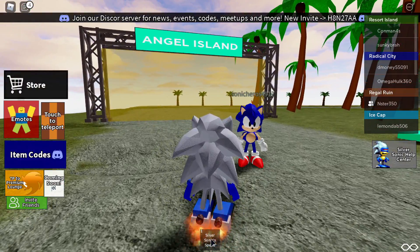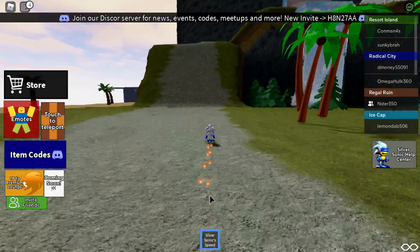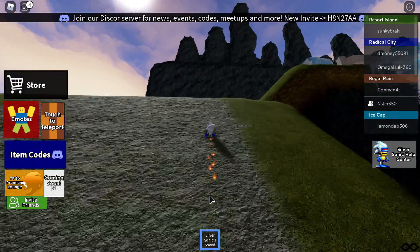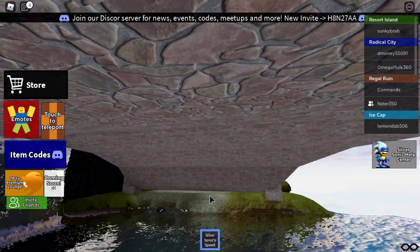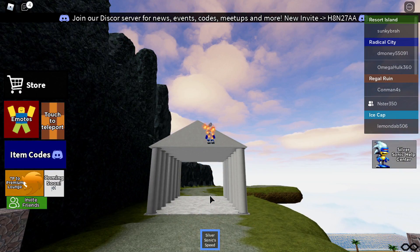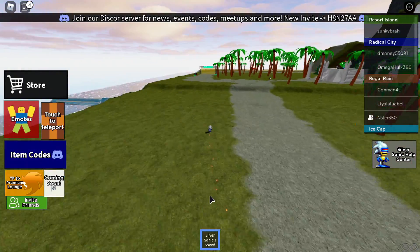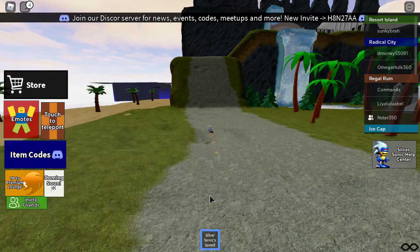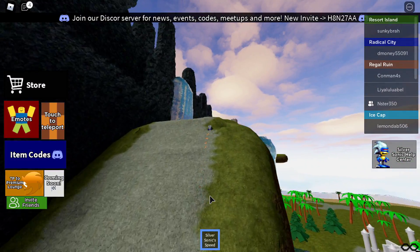Silver Sonic first made his appearance in Sonic the Hedgehog 2. Look at this course! And he was one of the five master robots built by Robotnik to try and stop Sonic of course. Whoa, this flippin course is awesome! There we go. You just slow down when you go up the hill, but that's okay.